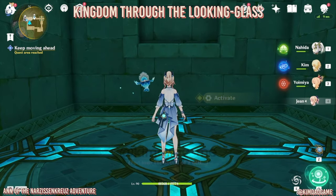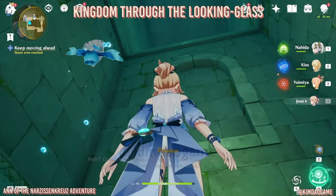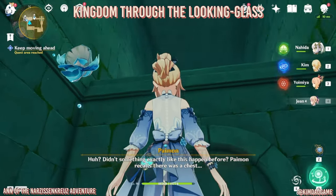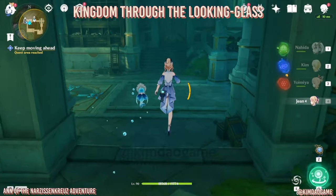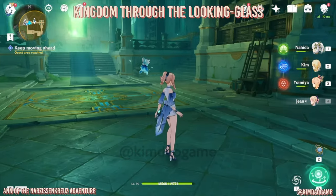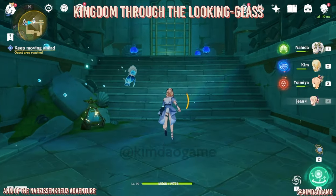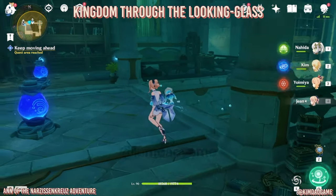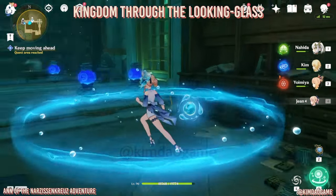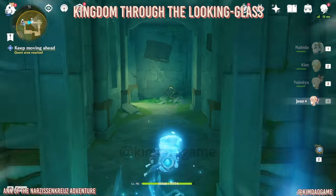Now we are on the elevator - activate it to go to the top again. Once you've made it to the top, enter the room again - this is exactly the same room as before. Now collect the hydro granums - they're all in slightly different spots. Once you've grabbed all of them, stand in the middle to activate and then head into the gate.